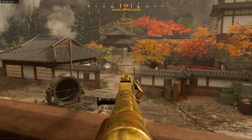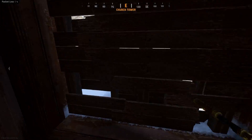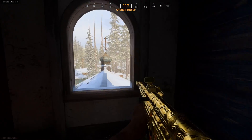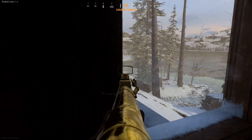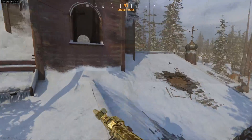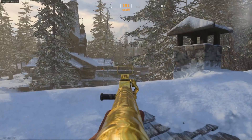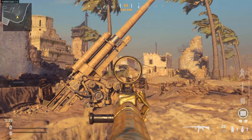Demyansk is my absolute favorite map for long shots — 100% the best map for them. There are so many places you can sit and look into the enemy spawn to get these long shots. You've got the cathedral in the middle, or a little building at the back of the C flag spawn where you can just kill people as they come out of spawn. Really, really good tactic — I would 100% recommend doing long shots on Demyansk.